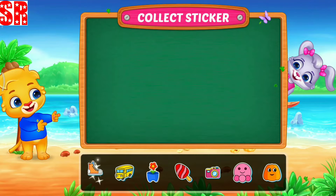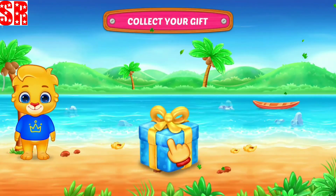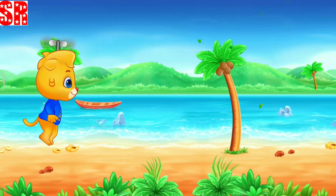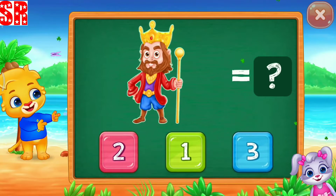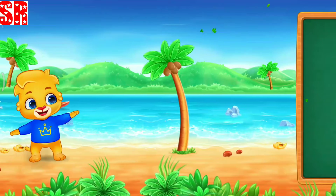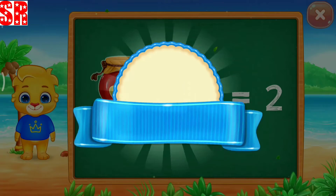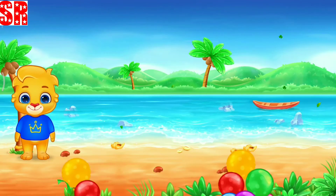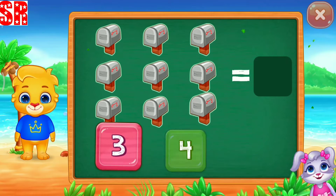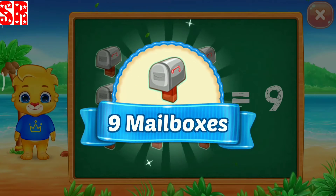Pick a sticker. Pick a sticker. One king. Jars. Two. Two jars. Good job! Mailboxes. Nine. Nine mailboxes.